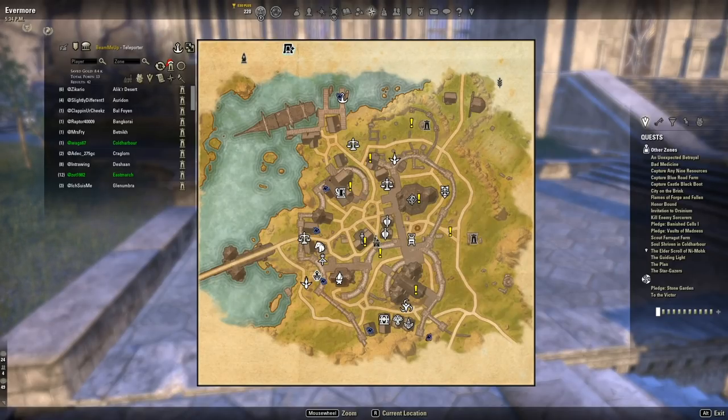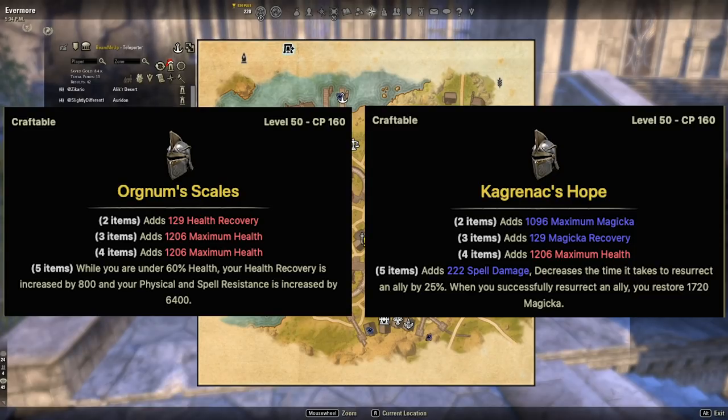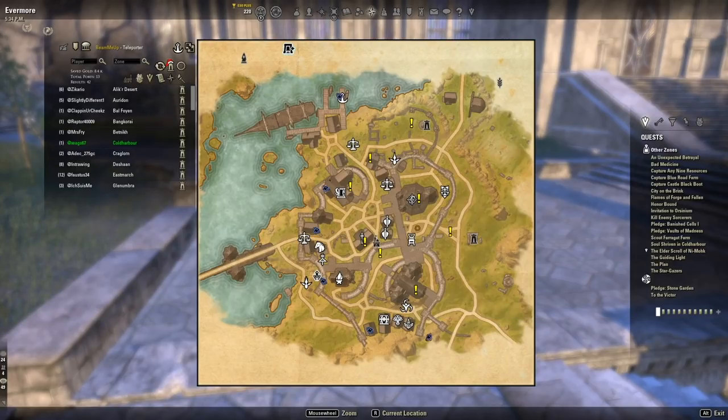In the Earthforge you can craft some craftable set items. We have some in our guild hall, but if you're on another platform you can use this to craft Kagrenac's Hope and Orgnum's Scales. Kagrenac's Hope is a solid healer set and Orgnum's Scales is a solid tank set. It's really cool to complete this line and you'll get achievements associated with it too.